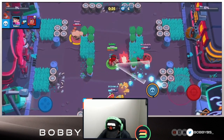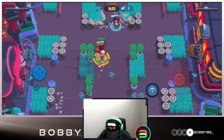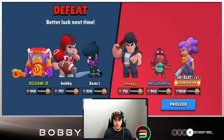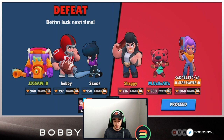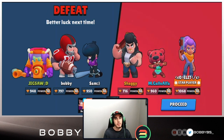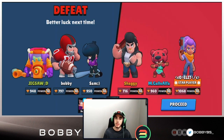We try to defend but it's not enough - really really close. GGs to them - they had basically a triple counter comp. BB and Bull both get countered by Shelly, sitting at 1068 damage - no joke. So GGs to them. Maybe we'll switch up our comp a little bit so we don't get double countered by Shelly. Let's hop into the next game.